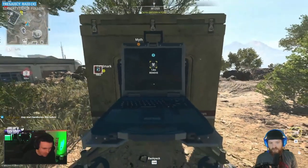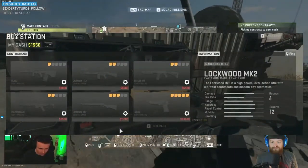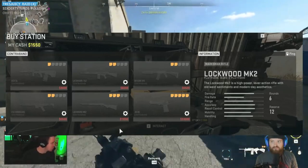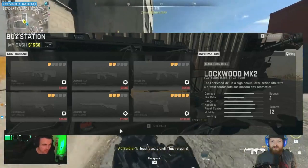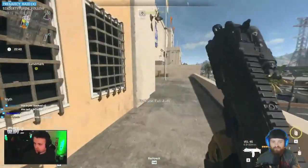The next item you'll see is to buy contraband. Contraband would be weapons. As you can see here, there are several different weapons with different attachments that cost different prices of money. You can go ahead and buy these, use them in-game, and we'll go over other ways of getting weapons later as well.